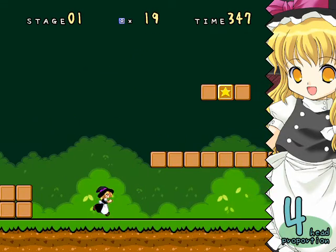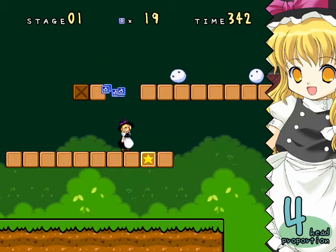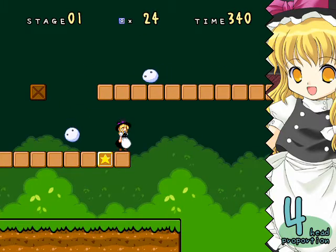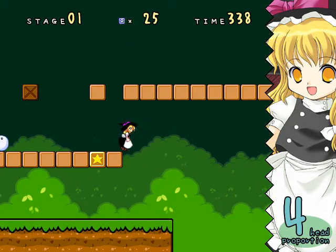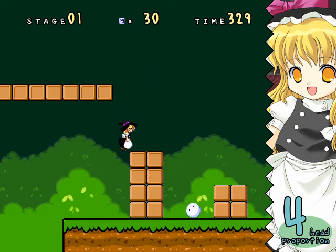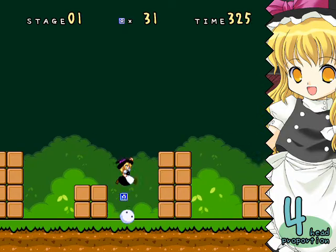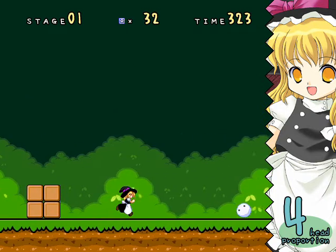100 of those point items gives you an extra life, if I remember correctly. When you're at forehead proportion and you get another regular mushroom, it'll just turn into more point items. There are ways to go beyond forehead proportion, although I think forehead proportion looks the closest approximately to what Marisa was actually intended to be, look-wise and age-wise.